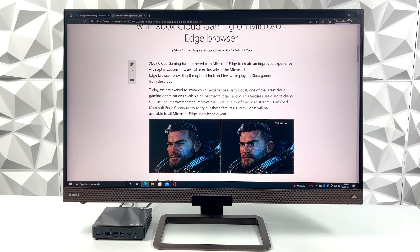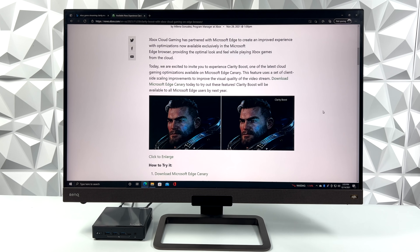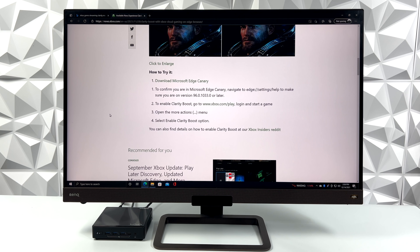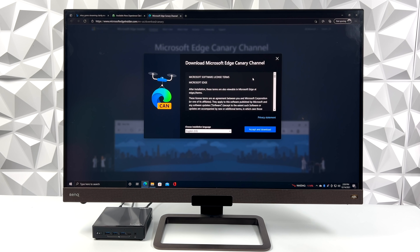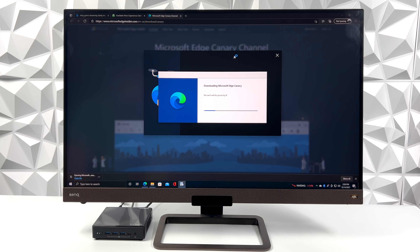Microsoft introduced Clarity Boost to their Xbox game streaming platform, but there is one caveat. It only works with the Edge browser, and as of making this video, you will have to use the latest Canary build of the Edge browser, which is basically an alpha or beta. You can download it — I'll leave a link in the description. It's official Microsoft, and it's worth trying out. It definitely makes a difference, and as the name implies, this boosts the clarity of your streaming games.